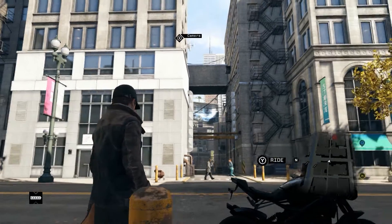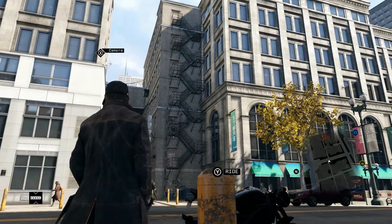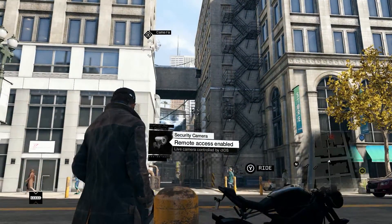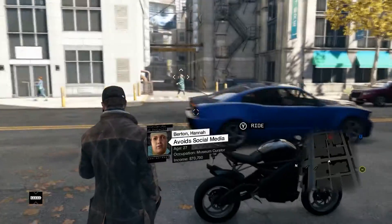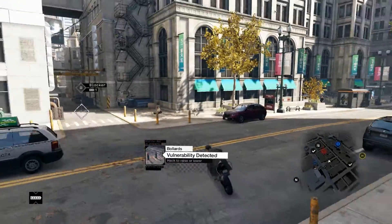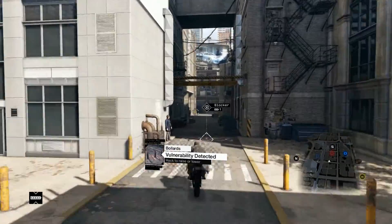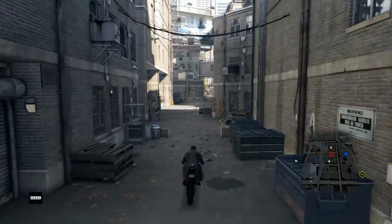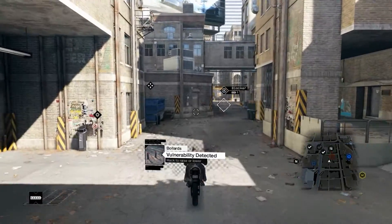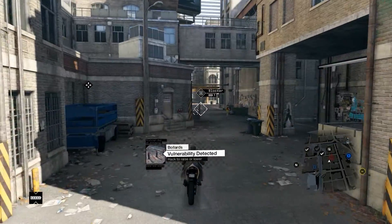Now, to get to this tower, it is right over here — let me activate my... there we go. Your tower is over about right here. So what we'll have to do is go down this alley. Let me just take the quick way. There's going to be a lift right here to the left.